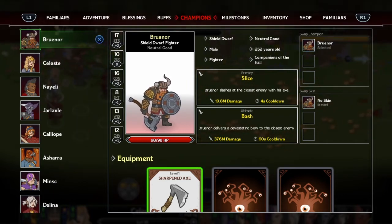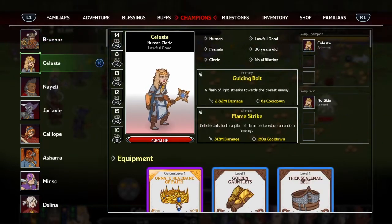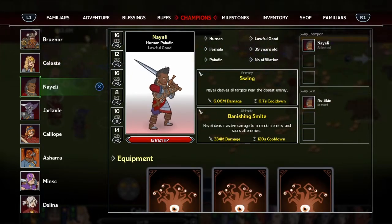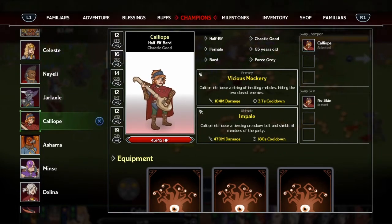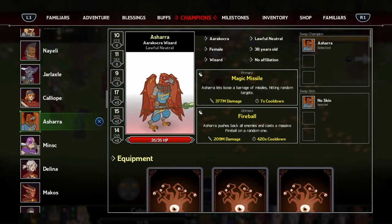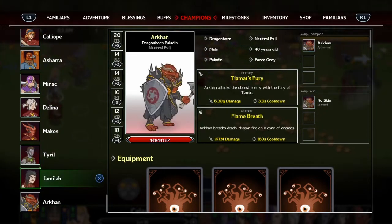If you're familiar with Dungeons and Dragons you'd love this - this is essentially your character card. This is Brunar, he's a shield dwarf fighter, neutral good. Strength 17, dexterity 10, constitution 16, intelligence 8, wisdom 13, charisma 12 - essentially just a strong melee dude. I've got more characters: a cleric who's kind of a healer mage, a paladin who gives buffs, a rogue, a bard, wizard, ranger, sorcerer, warlock, druid.